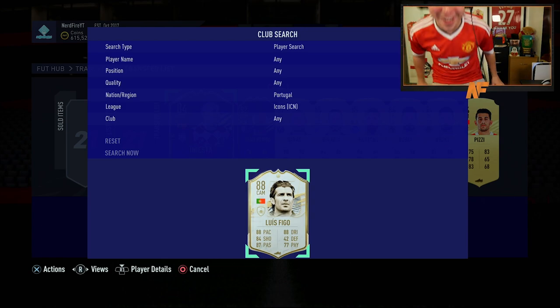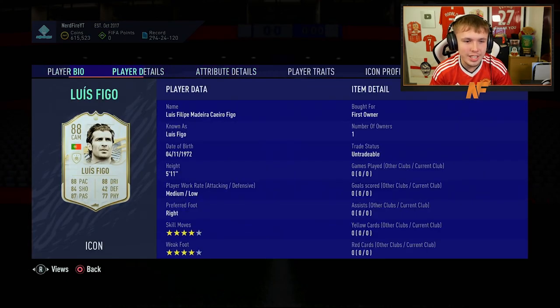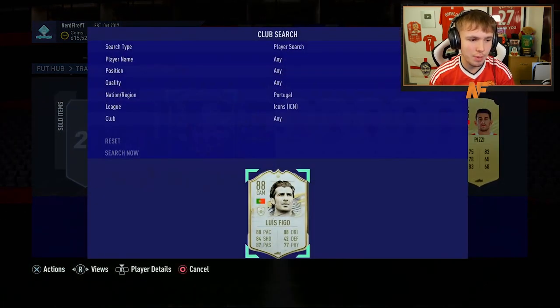Let's go Portugal. Show me Eusebio. It's Figo! It's Figo! That's not the worst. I'm glad I haven't done his icon SBC — can I point that out? That's not too bad. I'll probably try him out and give him a go. He gives a strong link to my Ronaldo, so that's always good. I'll take that — small dub. Small dub, especially at this stage of FIFA. I will take myself a Luis Figo. It could have been better, but it could have been a lot worse, and I'm glad it wasn't.